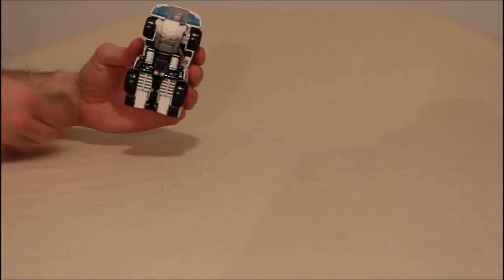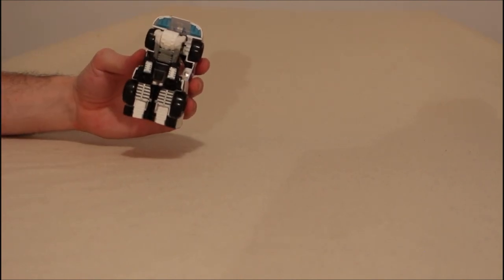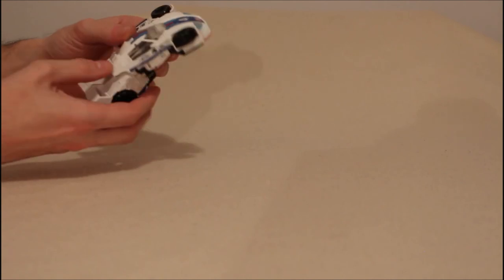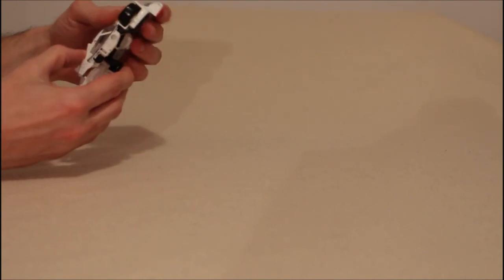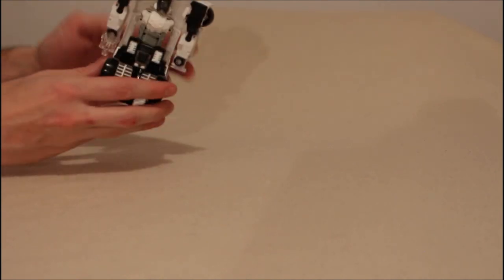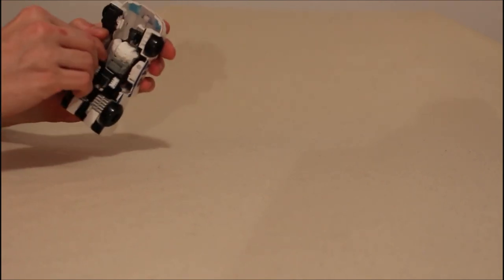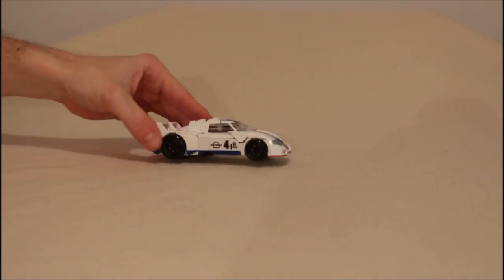We bring that down for his vehicle mode — that's just his combiner peg, we brought it in. We angle this up. We can bring the back section down and tab it in. Now bring these side sections in. We have this tab here that goes into the side, and same on this side. And boom, in the end, there you have Jazz.